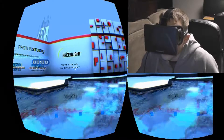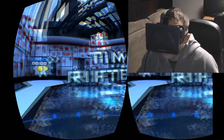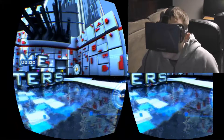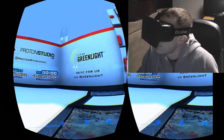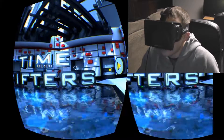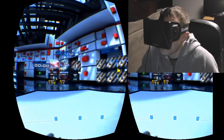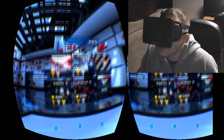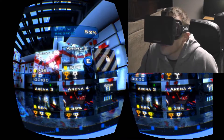First of all, check out this menu — this is the starting menu and I can actually run around in it. It's one of the coolest menus I've ever seen. This is mouse and keyboard, and it works fine with a controller too. It's on Steam Greenlight. I cannot wait until this becomes a full project. I'll play through a couple of stages to show you guys how the game works. Let's go to Arena 2.